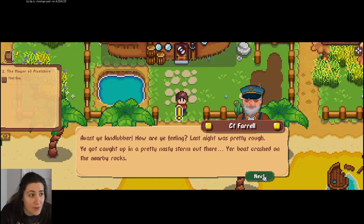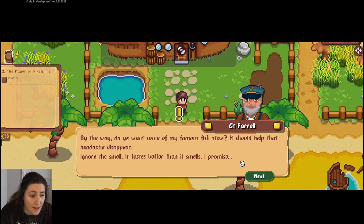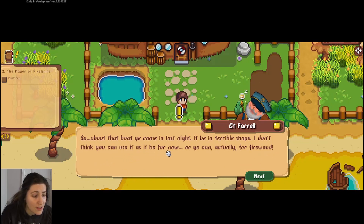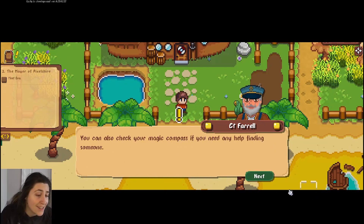That's not the first time that's happened recently — that happened in Blue Oak Bridge too. 'I guess you don't remember a thing. I found you unconscious this morning here on the beach — you must have hit your head. By the way, do you want some of my famous fish stew? Yeah — ignore the smell, it tastes better than it smells, I promise.' Oh god, I haven't had salmon chowder in a long time and I really suddenly want some. 'About that boat you came in last night — it's in terrible shape, I don't think you can use it. You need a place to stay. Go north and speak with Ava — she'll be the one with the blue hair. You can also check your magic compass if you need help finding someone.'